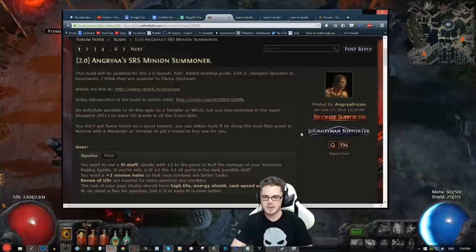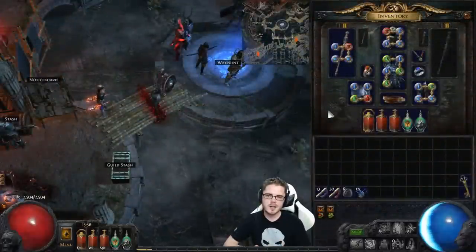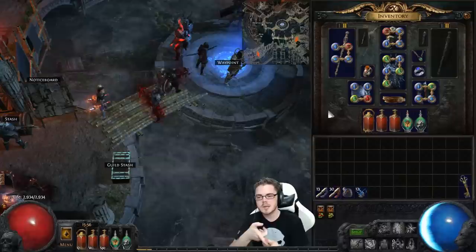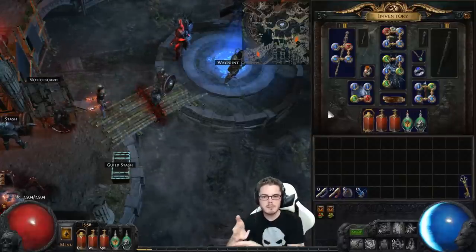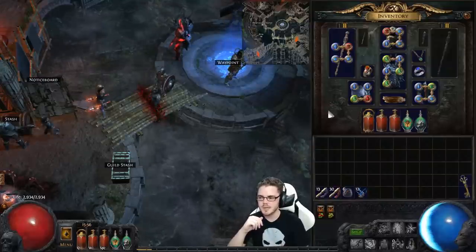This video is mostly going to be focused on how to make the actual swap to full summoner. There are four parts to making the jump to full-fledged SRS Summoner: you need your SRS setup — your Summon Raging Spirits; you need your Stygene Revenants or your Spectres; you need your Zombie Flesh Wall; and then you need your Aura setup. This is a combination of gear, skill gems, and a couple of passives to make life a little easier.